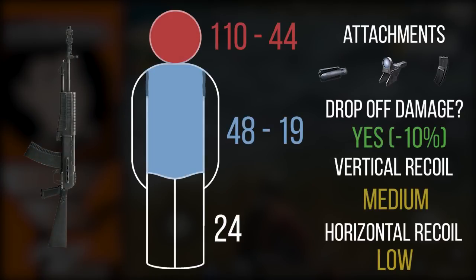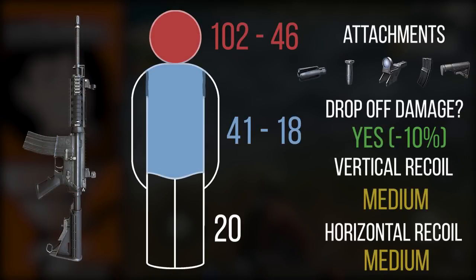Moving on, let's talk about the AN. The AN is the equivalent on the new map to the M14 EBR, however it does have drop-off damage, so you'll see a reduction in damage at range — which doesn't make much sense for what is primarily a single-shot rifle. It compensates by having slightly higher damage overall than the M14 EBR. If I had the M14 EBR versus the AN, I would always take the M14 EBR because the recoil is better and the drop-off damage is considerable. That said, the AN is a good single-shot rifle that will deal significant damage if you can land multiple shots.